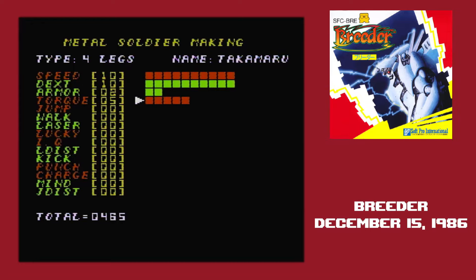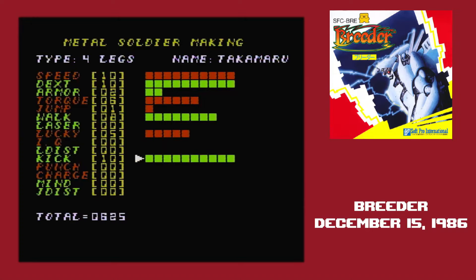L-dist is how far your ranged shot goes. Kick and punch are how effective your kicks and punches are. Charge determines the delay between ranged attacks. Mind is how aggressive the robot is — if it's high it'll chase somebody down and fight more, while if it's low it'll try to avoid combat. And finally, jump dist is how far the robot can jump, which is another free stat.